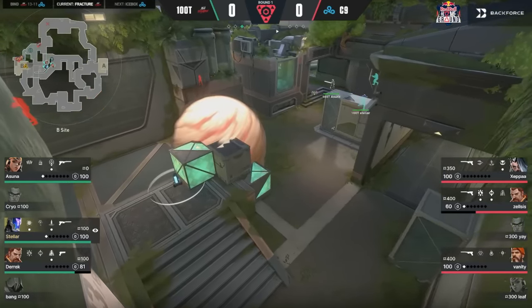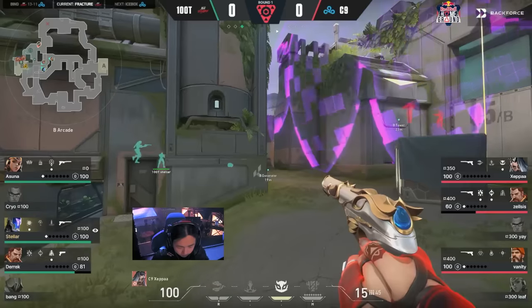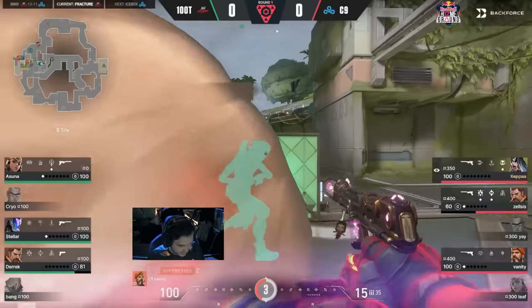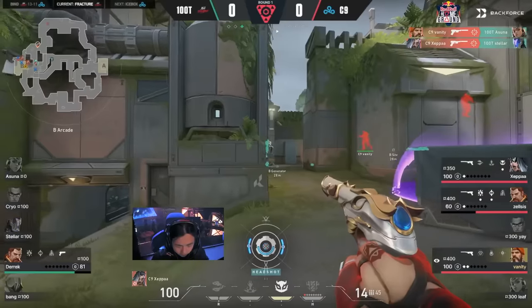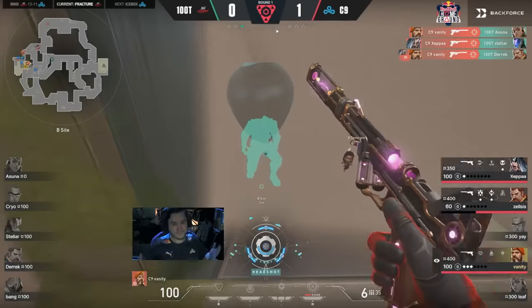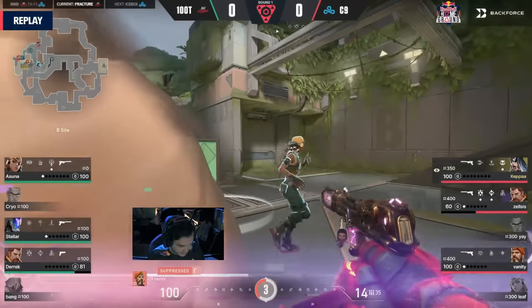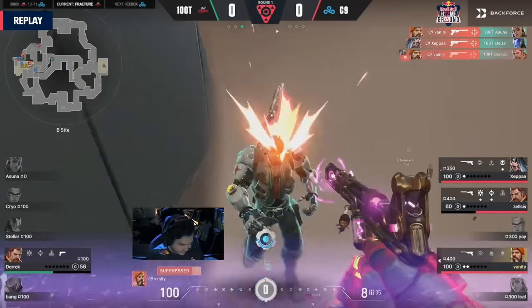100 Thieves did very well to clear that out and get the after-plant down, but all have been caught by the knife bar Zeppa. He's trying to watch them on the cross. Vanity hides within his own smoke and the pistol round goes the way of Cloud9. 100 Thieves run onto site one by one and Cloud9 happily picks them off. Pistol round goes to Cloud9.